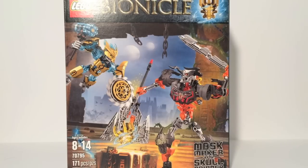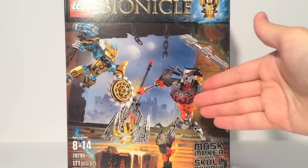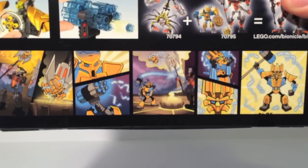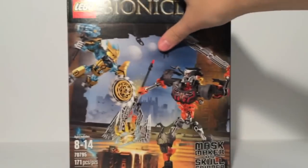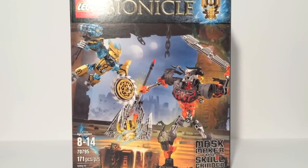Day 5, where we'll be taking a look at Maskmaker vs. Skullgrinder. This is the largest set we've gotten for Bionicle 2015, and is the last set for the Summer Wave for 2015. This set is set number 70795 and has 171 pieces. It includes Ikimu the Maskmaker and Kulta the Skullgrinder, as well as the Mask of Creation. They're battling it out at the forge on the front cover. There's also a larger box, and it is all squared off, which is pretty neat. The set is technically two different sets — a Protector-sized Ikimu and a Toa-sized Skullgrinder — and because of that, it is $30, the most expensive set in the line so far. Let's see if it's worth it.